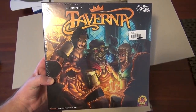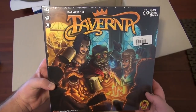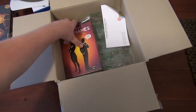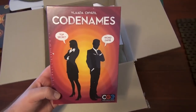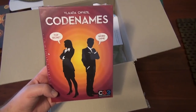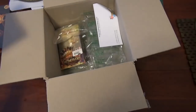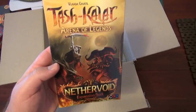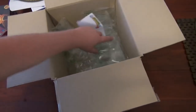Taverna! Now Taverna is a very interesting light worker placement game — I'll get to that in a sec. Codename! This is a Christmas present. It's a cute little party game — very simple but yet quite fun. I'll talk about that in a sec as well when I open the box. And ooh, the latest Tash Kalar expansion, Nevervoid. So now I'm completely up to date on Tash Kalar. Demons this time. And that should be it.